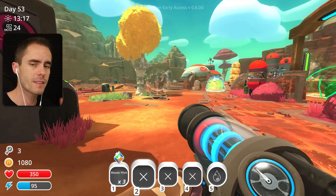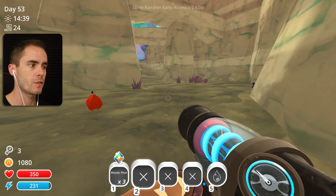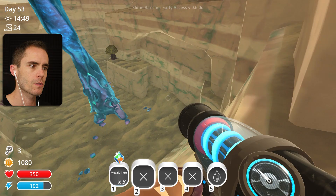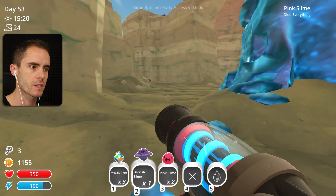I'm going to grab some mosaic plorts and take them with me out into the glass desert to have a look around and see if we can find some gold slimes. We're going to walk around and go to some of the areas where I've seen gold slimes before. Down here I've seen quite a few gold slimes - I think it might just be like a lucky spot. Maybe we should just start getting these slimes and chucking them in the sand sea or whatever it is.